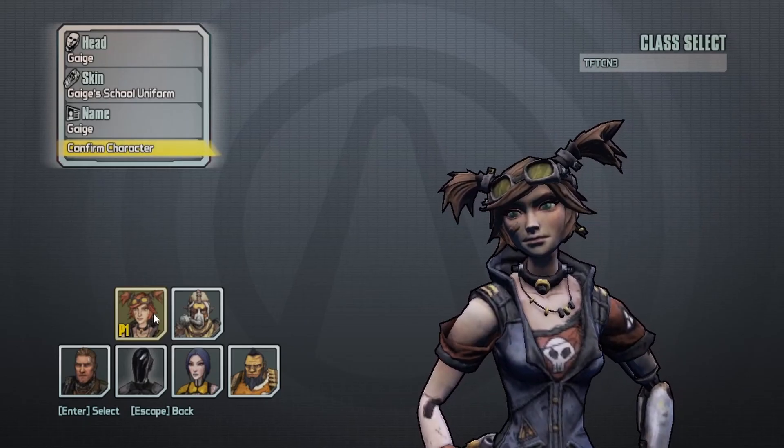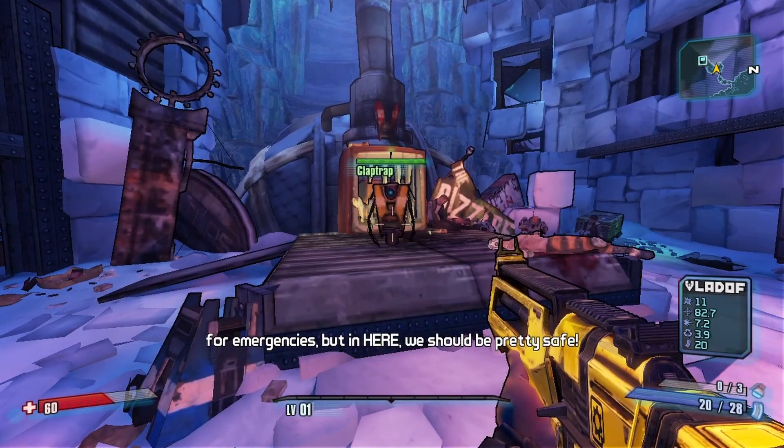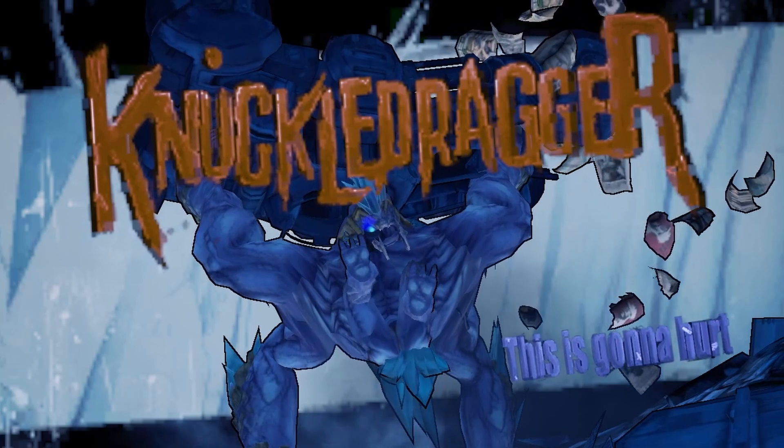Once we have a choice, we get introduced to our first NPC, Claptrap, and he's helping us to Sanctuary. Unfortunately, his eye just got stolen, so we steal it back in one of the shortest and easiest boss fights in the entire game, which takes maybe three minutes.